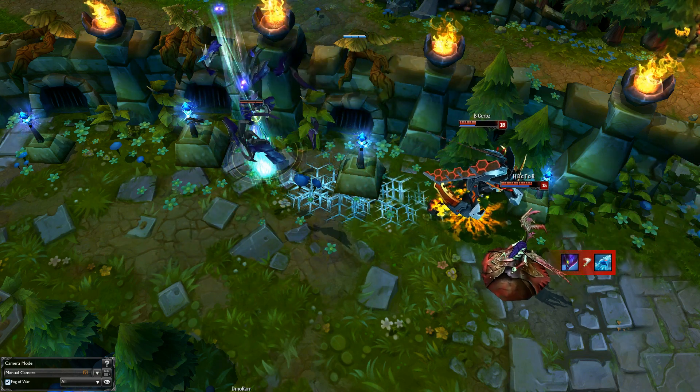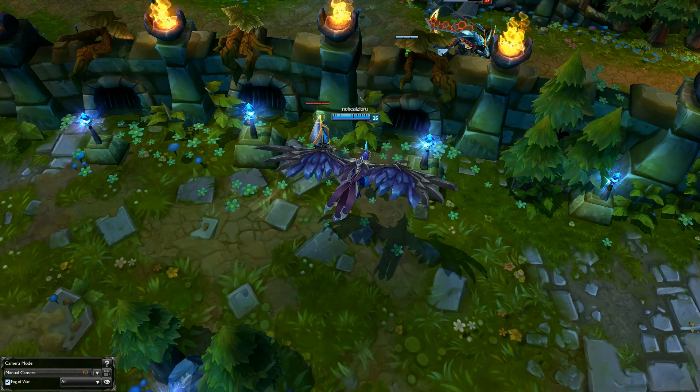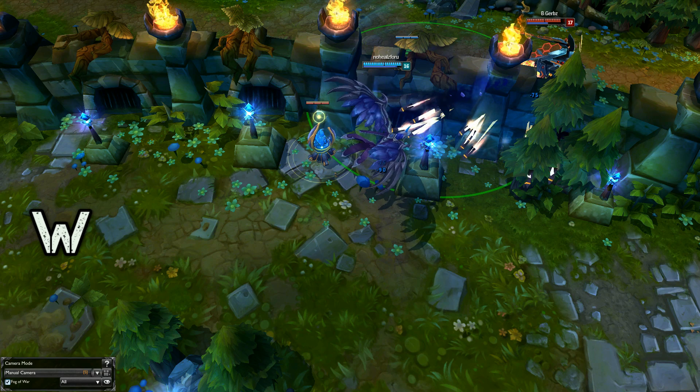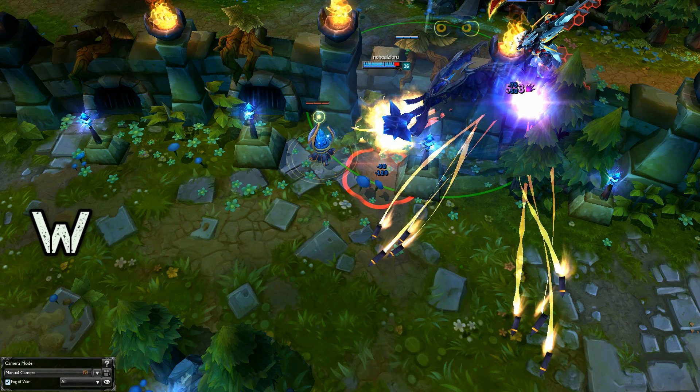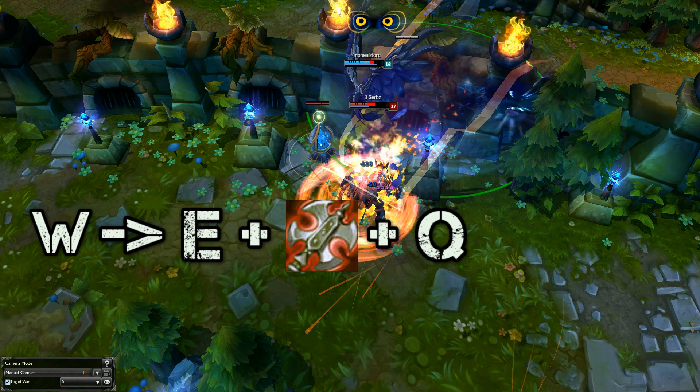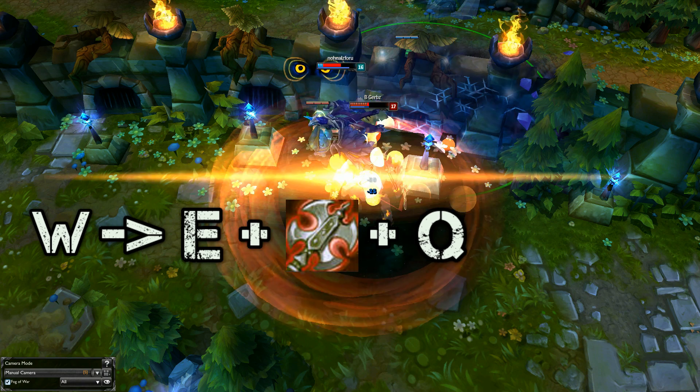First of all, you need vision of him — you see my ward. I land my W onto him, which lowers his armor. Then I'm going to Q and Hydra at the same time, and then Q again as soon as possible.